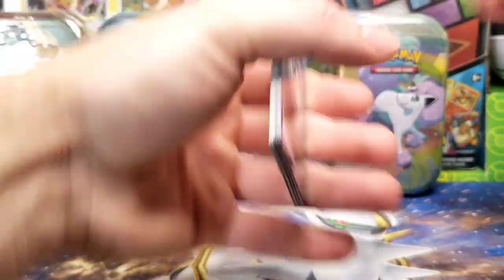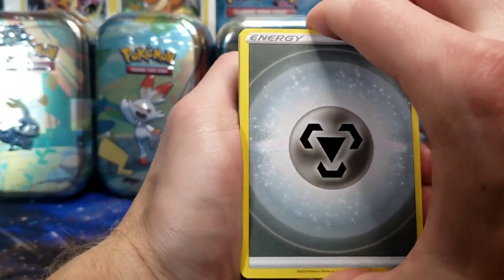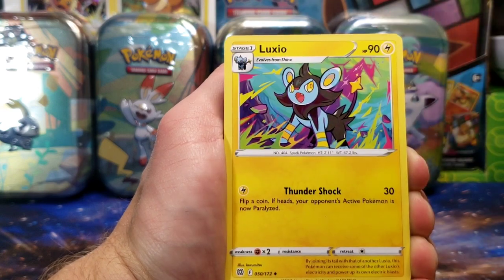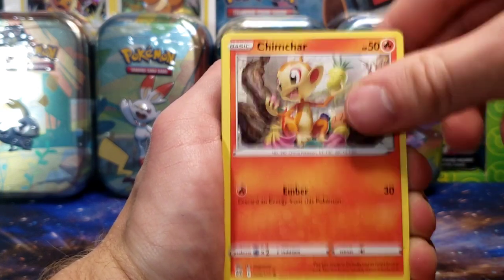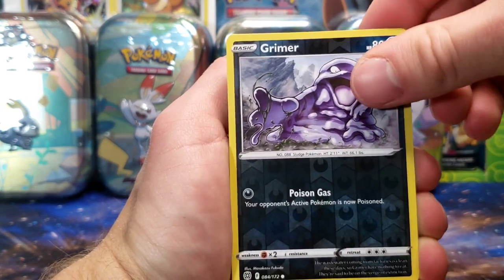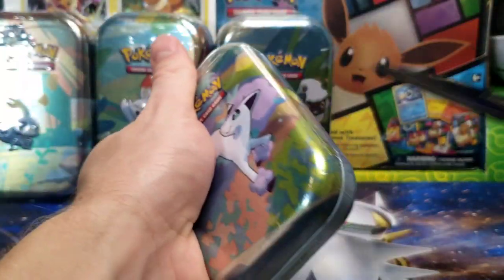Pack number two. Thankfully, these cards look to be in slightly better print condition than the previous two five-packs. Those had some pretty atrocious cards, if we're being honest — had to rip one, it was so bad. With the Wish Cache yesterday, we got Balltoy, Grimer Reverse, and Escavalier Non-Holo Rare. Nothing from our first tin.